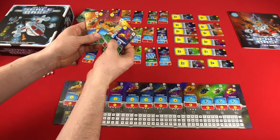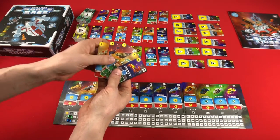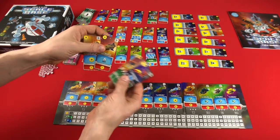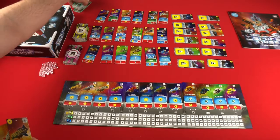You will be choosing however many you want to pay for, with the cost being in the top left corner. So let's say I wanted to buy one of these cards that cost four, or I could buy a card that costs two and three. Take the rest and put them back under here.